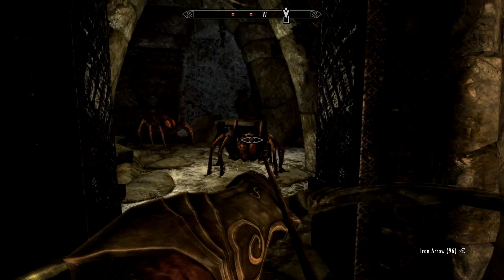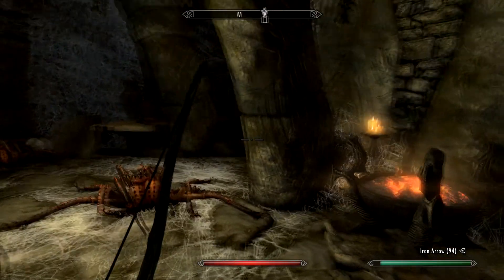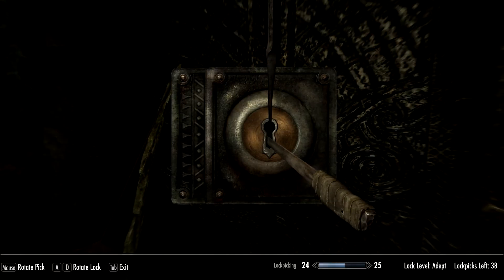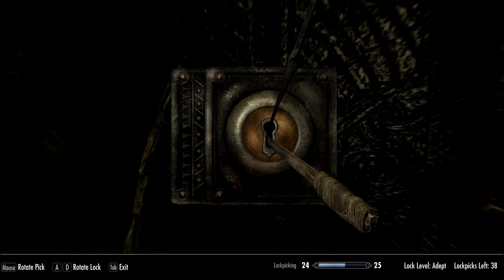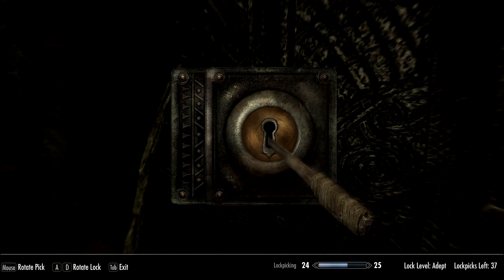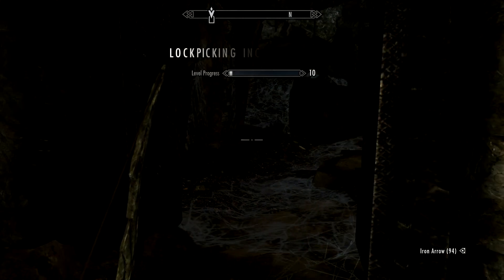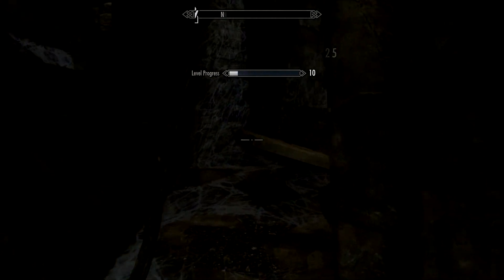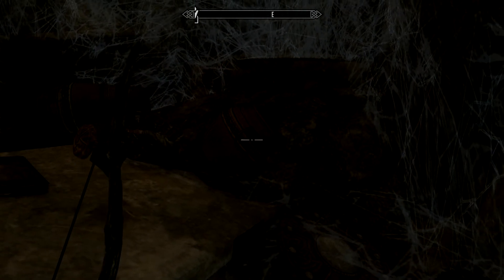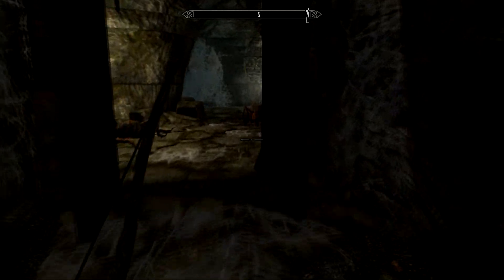Oh my god, there's spiders. I wasn't expecting them spiders. So there's a locked iron door here — let's see if we can unlock it. It's not often I break a lock pick. There we go, easy. Anything interesting in here? Potion of Minor Healing — that'll be handy. Not really interested in that iron helmet for myself, but might be worth picking up depending on your character build.